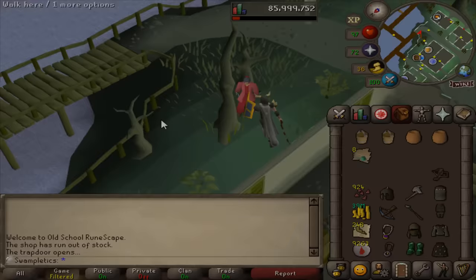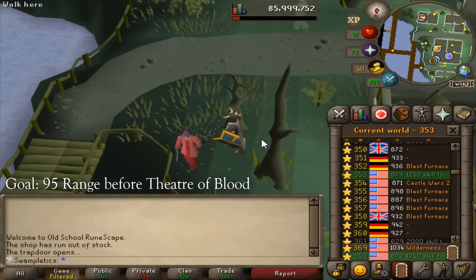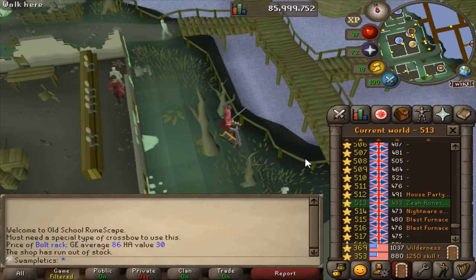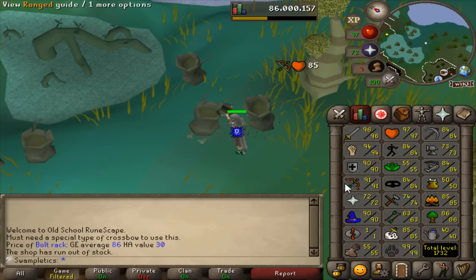The plan is to complete a clue scroll this episode, but first I want figures down for my range training. I don't know exactly how many bolt racks I need — I'm going to go for 50,000 at the moment, which should be a solid chunk. But after I get one level, I'll have a big enough sample size. That's 10 mil spent on bolt racks. I'm broke now. I'm 350k away from 92 range, so I should get that by end of today.